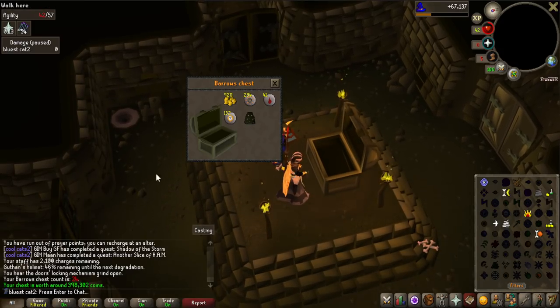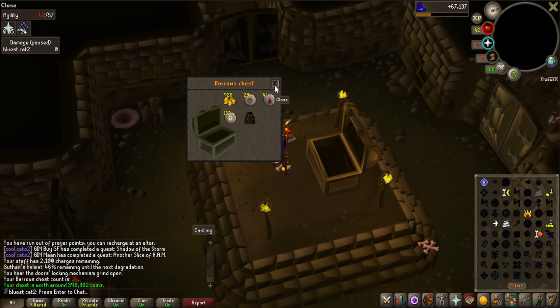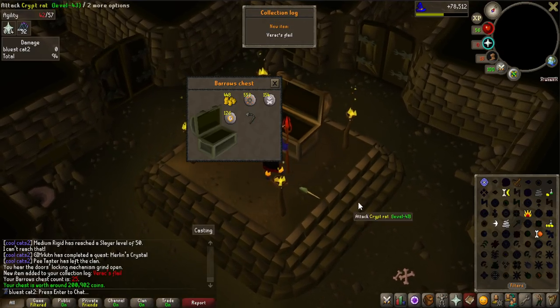Oh look at that, that is a duplicate, but that is so nice, because we are going to need more of these for like Bandos maybe, or some other activities, so a duplicate Karil's leather skirt is definitely not a bad drop. Look at that, that is a back-to-back Verac's Flail - I actually need that, the Verac's set is pretty good actually.